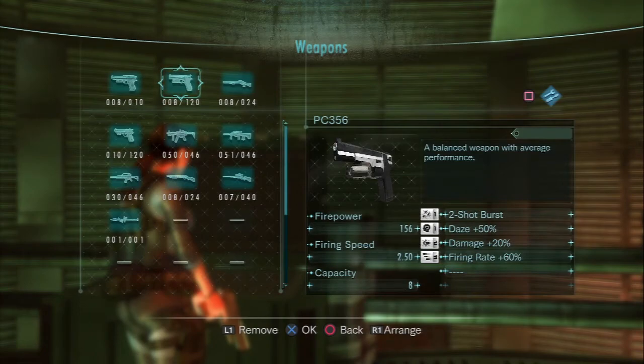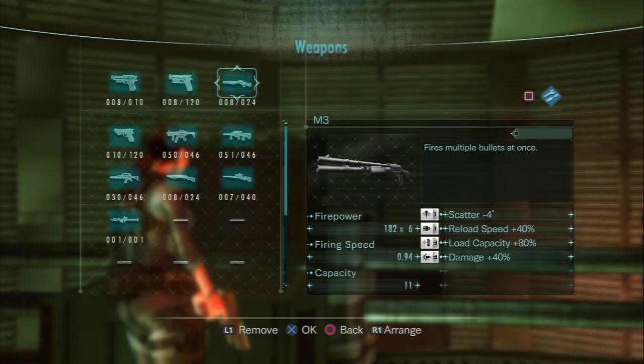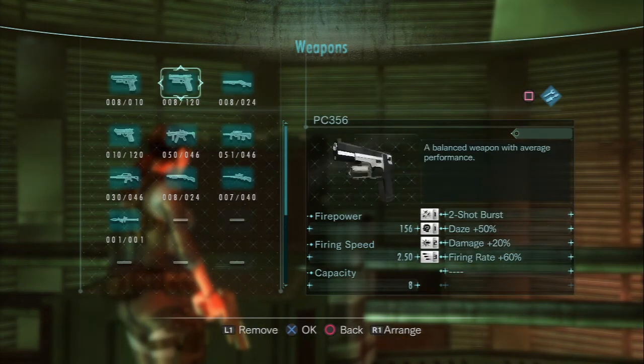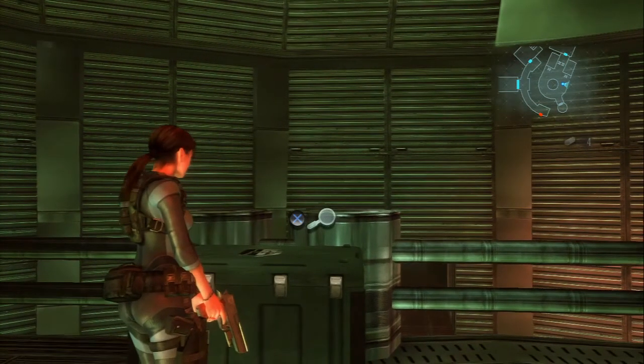For the regular handgun, I went with two-shot burst because it's exclusive to handguns, plus the dazing, damage, and firing rate — obviously to shoot faster and daze enemies. This isn't meant to take anything down; it's just meant to give me a little bit of a way to run around. For the shotgun, I went with scatter since it's exclusive to it, plus reload speed, load capacity, and damage — because reloading gets me into trouble at times, so this will probably help out. I also customized the secondary gun with dazing, stopping power, and load capacity — it's just a faster version of the handgun, a little less reliant on it since the handgun has more ammo readily available.